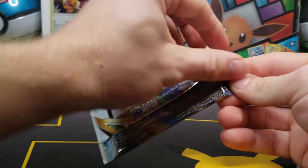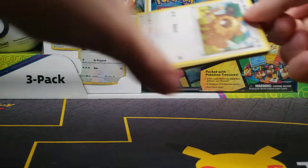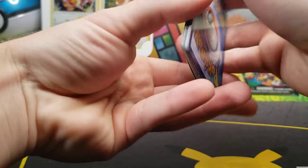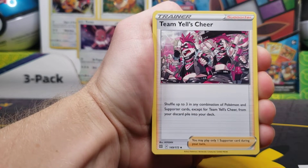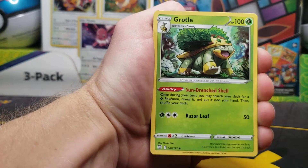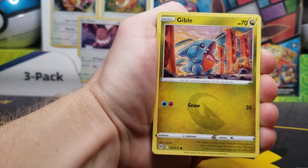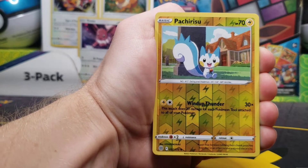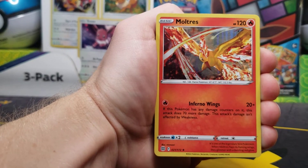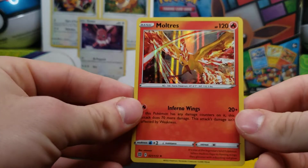We do have our final pack here with Charizard art. I'm going to make a prediction — I'm going to say we're going to get both a hit from the main set as well as from the Trainer Gallery. Team Yell's Cheer, Marnie's Pride, Grotle, Bidoof, Chimchar, Electabuzz, Gible — Reverse is coming up, or the Trainer Gallery should be after Turtwig. It's just a Reverse, so I was wrong, but the rare is just a Moltres. I actually just pulled this one too, I believe in the Pikachu V-Box or the Collector's Bundle — one of them.